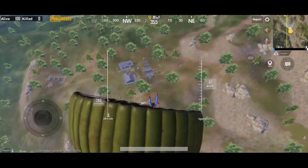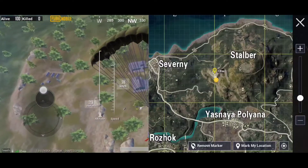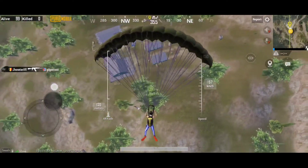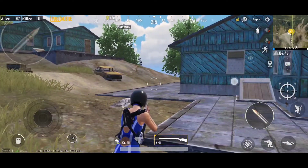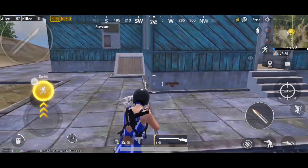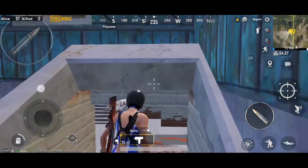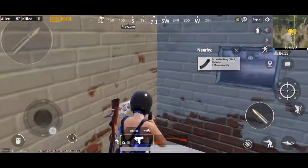Now we have the 4th location. We have the 4th floor here. This is the location — we don't have to cut this one. First, we have the two blue ones. Here we have a hiding place, and we have the other two areas.